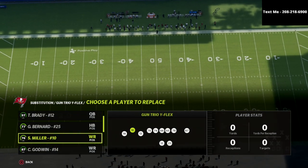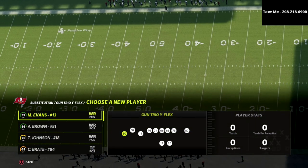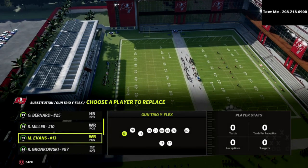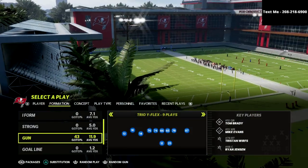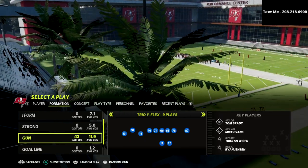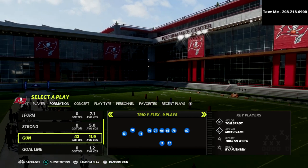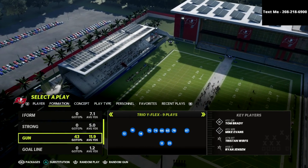I wanted to talk today specifically about the Trio Y Flex. If you want to get my entire Gun Trio Y Flex offensive e-book, I'm going to put a link to that in the description. I believe that the Trio Y Flex gives you the best spacing that you could possibly get in this game — it combines concepts from gun trips tight end as well as gun trips, and I absolutely love the spacing I can access from this formation.